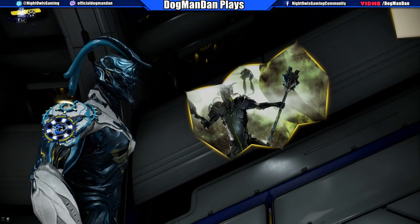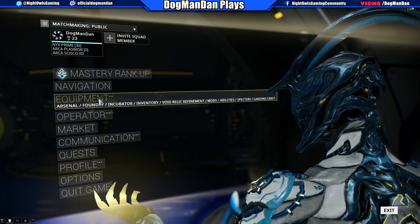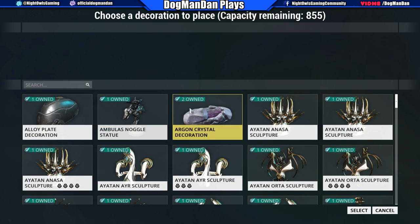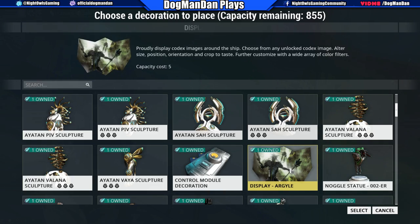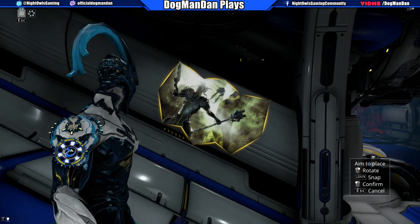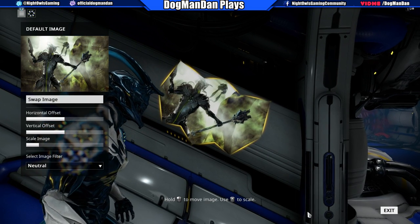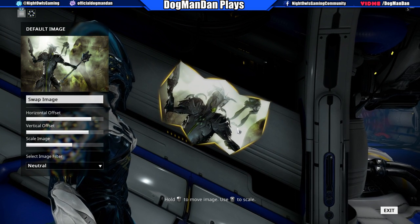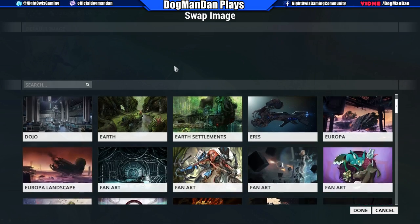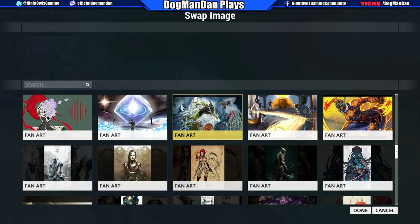Basically the display — it shows, under the universe, anything that you've pretty much unlocked in terms of images. So anything within the codex that I've unlocked, I have access to. I'll show you how that works. I've got the Oberon one up here — you can set the angle and adjustments and all that good stuff. We're going to go into equipment, landing craft, place decorations. Look for it inside your stuff — there's the Display Argyle. Select it, rotate it, click it to confirm. It gives you the chance to offset and change the scale of the image. You can move it around however you like, and you can also swap the image based on everything you've already unlocked — fan art, anything you really like.